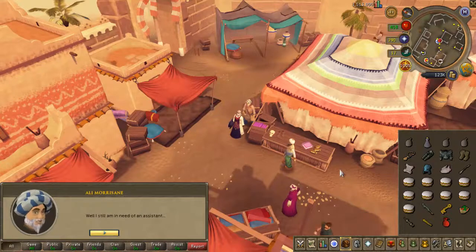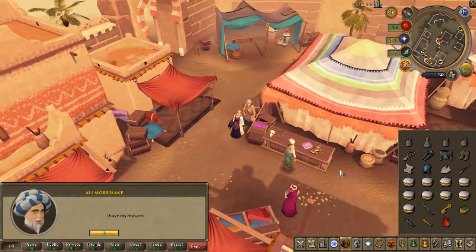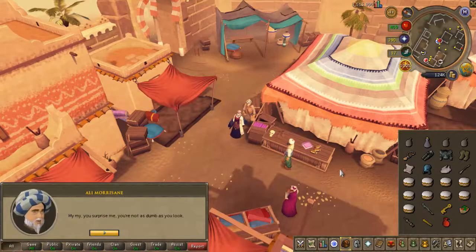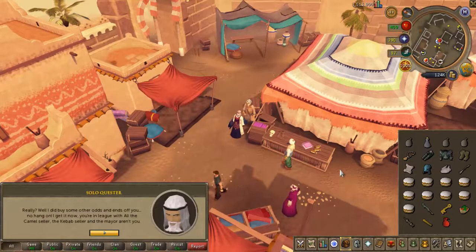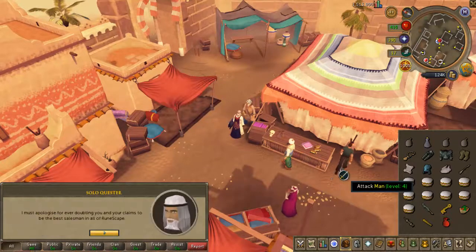Next I did the Feud. It's a quest that gives a lot of Thieving XP and has a very high requirement, so I recommend that as soon as you get the level required — I think it's like level 30 — go and do it. It's in the desert, it's really really fast, it's really easy and it gives a lot of XP. It's like 15k XP I think, so it's recommendable that you do it as soon as you can.